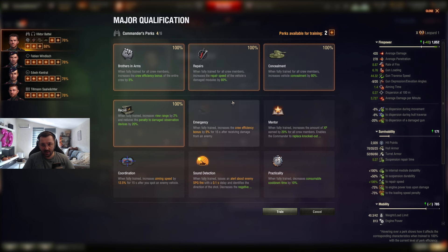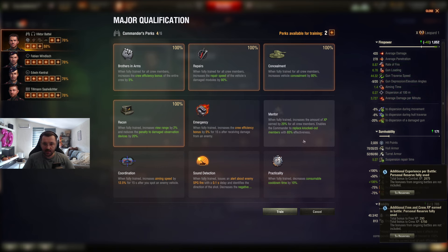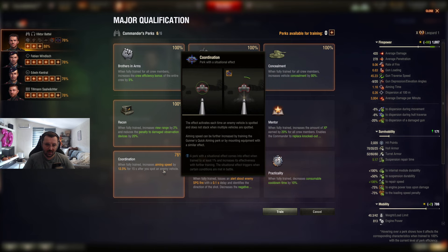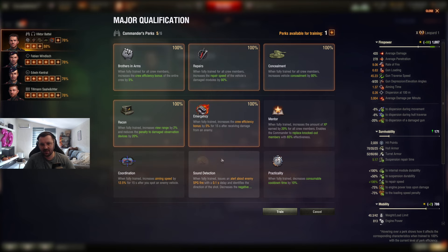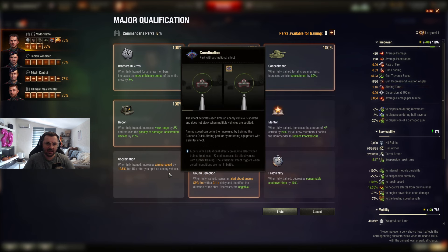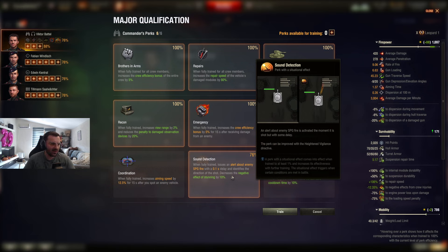The Leopard is a medium with very good camo, so we're also going to put Camouflage — not necessarily a priority but we'll put it. Emergency — we will take damage at some point so the crew efficiency increase is useful. Last skill on the commander: this is debatable. The Leopard doesn't really need more aiming speed since it already aims godly. Mentor — we don't care. I'll go with Sound Detection instead. If it was a tank with bad gun handling I would probably take Coordination, but in the Leopard's case it already aims instantly.